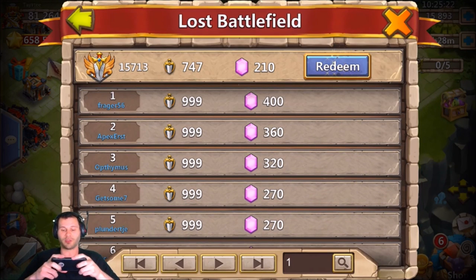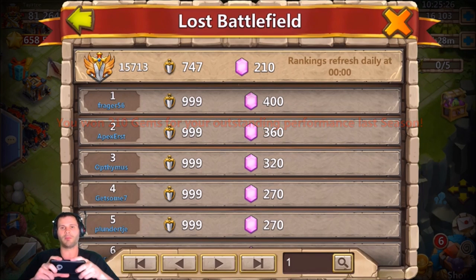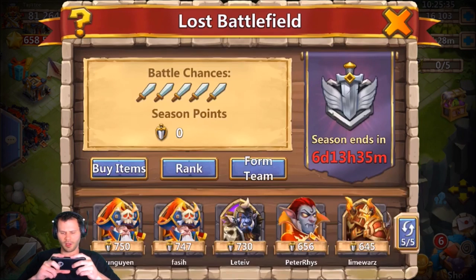I'm only 250 points away from a thousand, so hopefully this week I keep improving. It's really important to get over 600 every single week because you get 210 gems right there. I cannot wait to get a thousand — that's 400 total gems, it's gonna be beast mode.